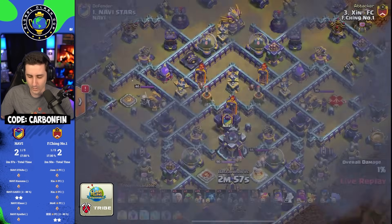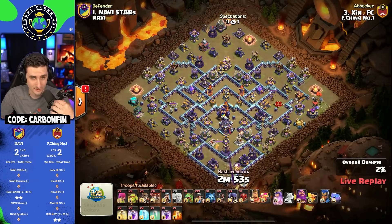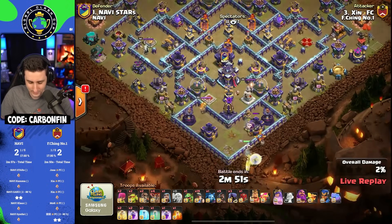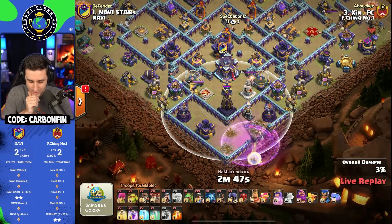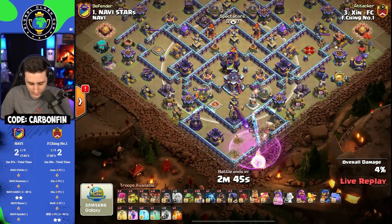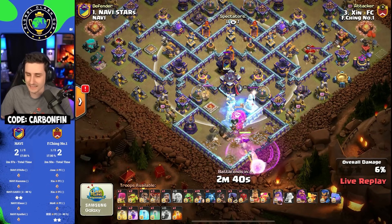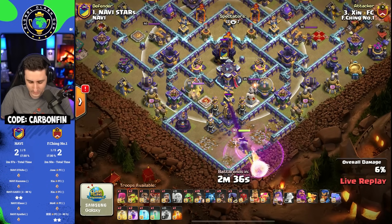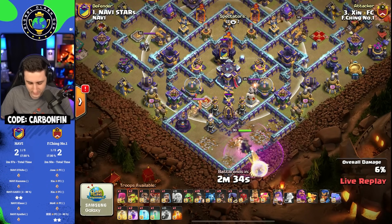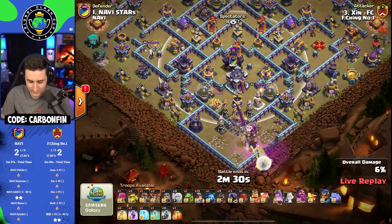Xin4 for FChing is in with a Hybrid. Starting off with the Queen down south by the Monolith, raging this Queen up and keeping her alive, charging straight into the Town Hall with a Single behind it and a Clan Castle there as well. He pulls a Seeking Air Mine with the Balloon to keep these healers protected and continues this charge. He'll be able to take out the defensive King, but there are two Ground Expos waiting for this Queen.